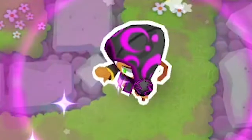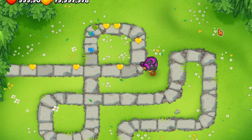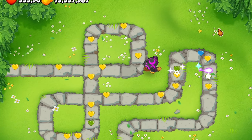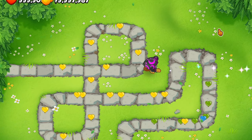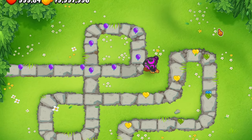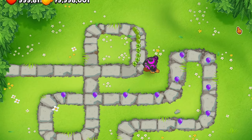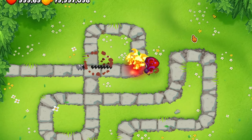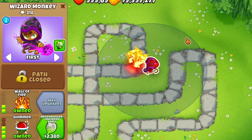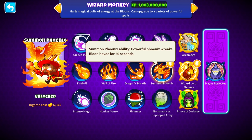For the third ability — shimmer. He gains the shimmer attack, his radius is increased to 60, plus 20. The shimmer attack does no damage, 100 pierce, happens every 2.5 seconds, and decamos balloons in a radius of 80. Even just having this guy as a 0-2-2, being able to pop camo and lead ones, is really good and kind of crazy.